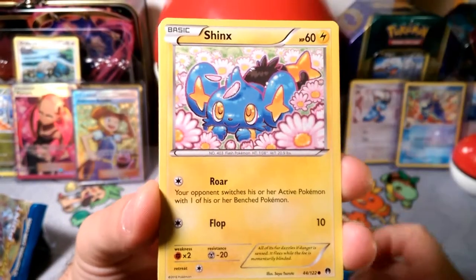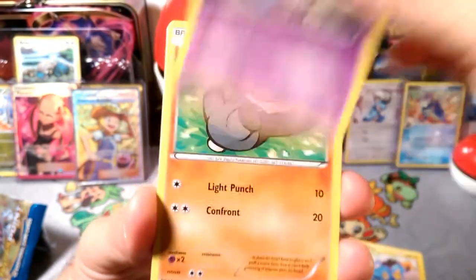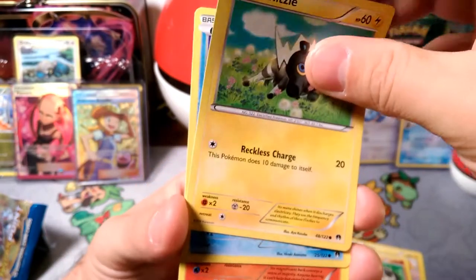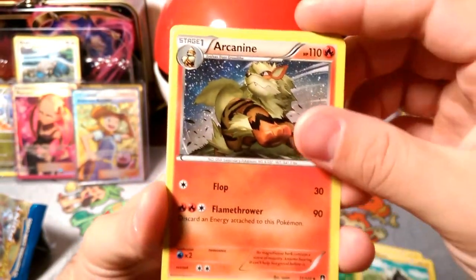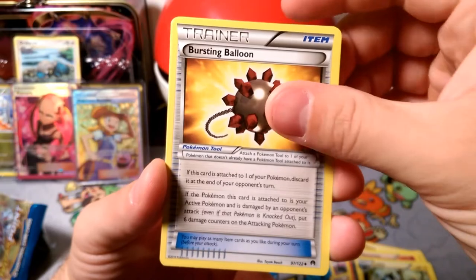We got Roar and he's flopping down. Flop — sounds like what I do on the couch. Honedge. We get that Pan Cham. Blitzle. Staryu with the Free Retreat — everyone likes that. Arcanine, another flop. Luxio, evolving. Bursting Balloon — there is a good trainer.